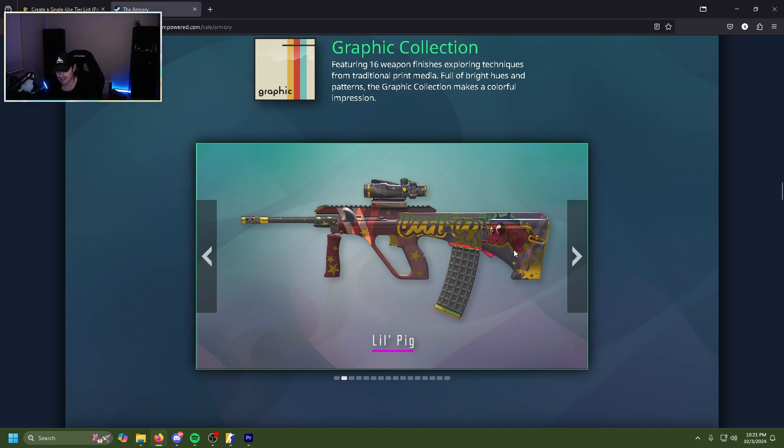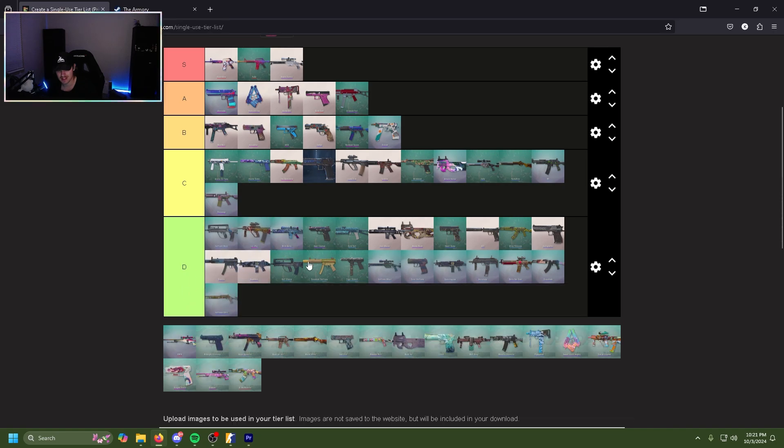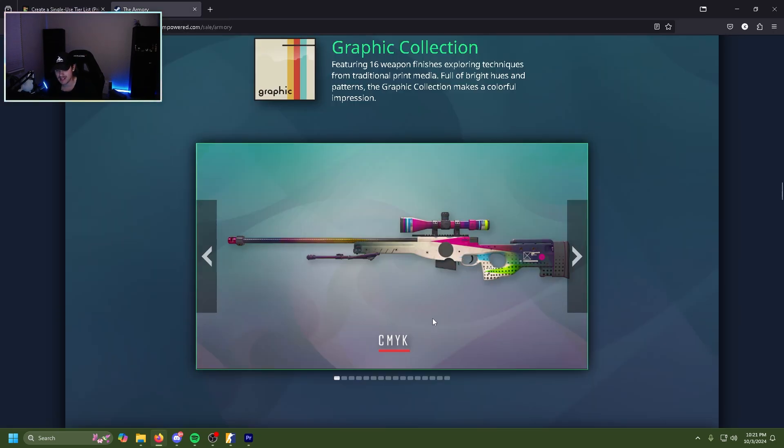The Little Pig AUG — for a pink it's kind of just meh, very underwhelming. The pig character is cute but the rest of the skin is just very meh and underwhelming. D tier. Same thing with the CMYK OP — it looks like it had potential to be something but they just threw stuff together and said here's an OP skin. D tier.